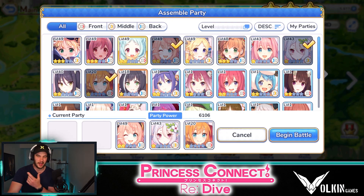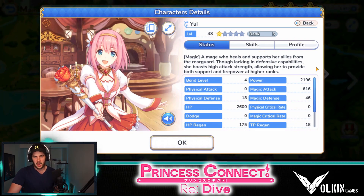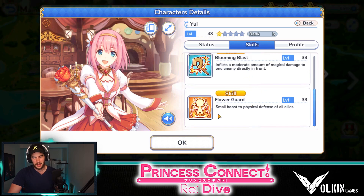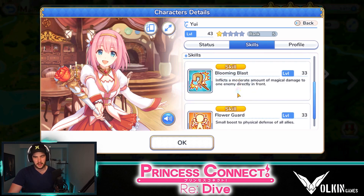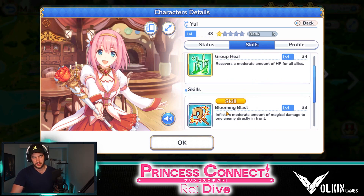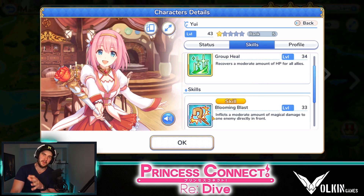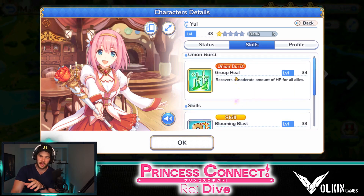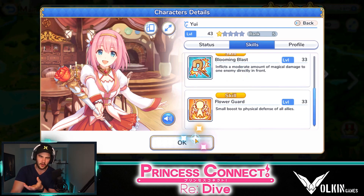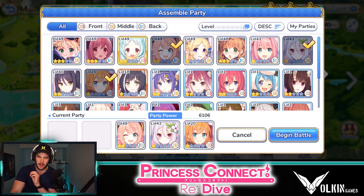Continuing with support slash healing, we do have Yui. Yui isn't too bad — she's another one of those units you do start off with. She has a group heal, a boost to physical defense, and also a magic attack. Most damage dealers are physical, so the magic attack can be nice against some enemies that are very physically resistant. The group heal is pretty weak early game, but it does get better as you go. She's not a bad option if you have no others for healing.